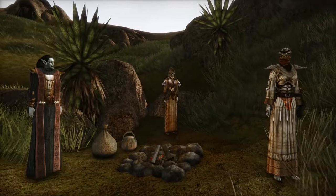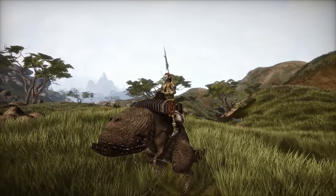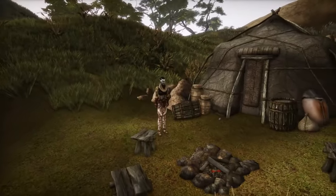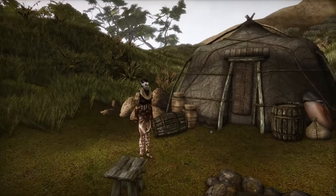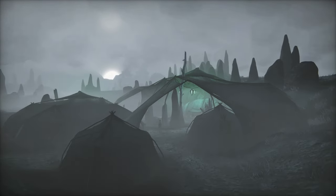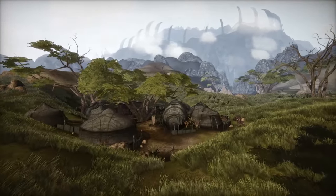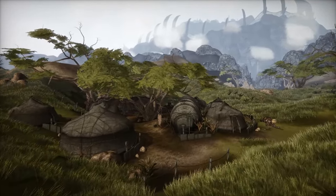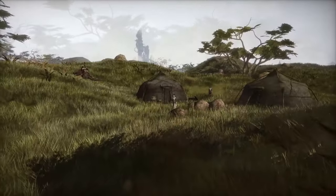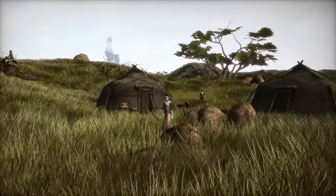Native to the land of Morrowind, the Ashlanders, as they're commonly known, are the nomadic tribal Dunmer of Vvardenfell, living in their camps away from civilization and the House Dunmer. On Vvardenfell, these tribes are divided into four main camps: the Urshilaku, the Zanabi, the Ahemmusa, and the Erabenimsun, each of which have their own customs and culture. Outside of the main camps, a couple dozen smaller Ashlander camps can be found across the island, owned by outcasts and smaller tribes.